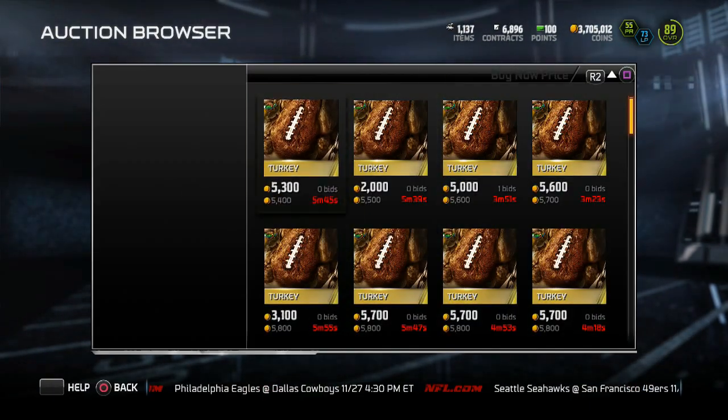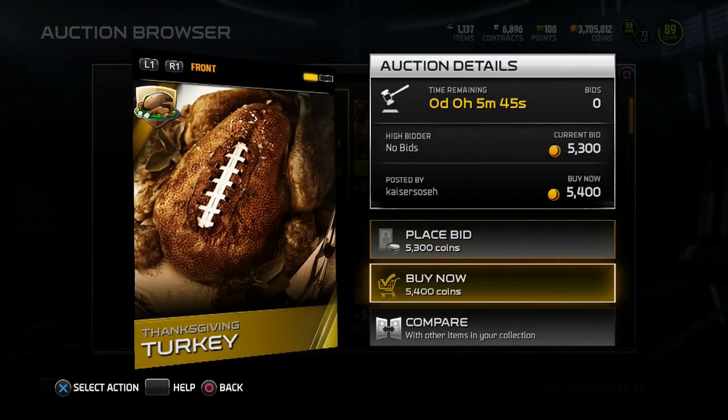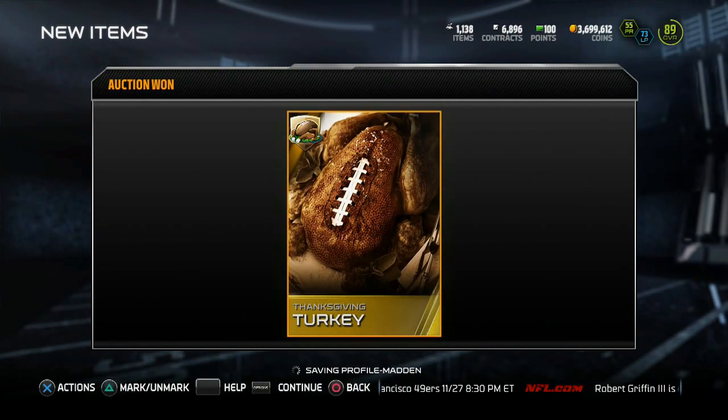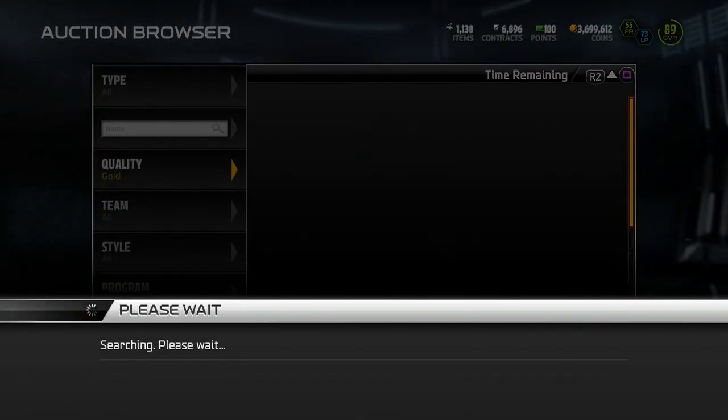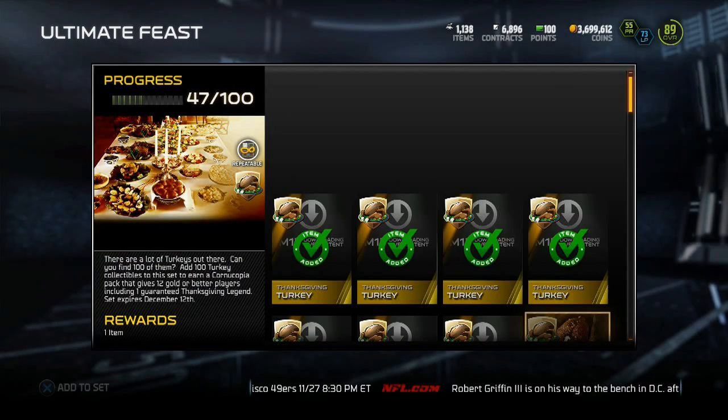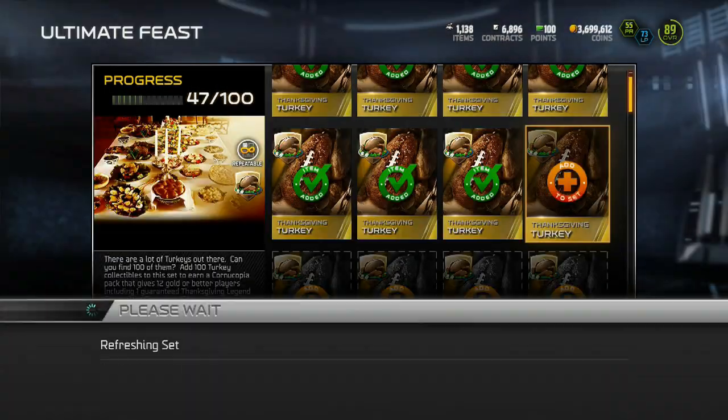Right now just buying these bad boys off the auction block, and I think I'm saving more coins doing it this way than I was just pulling pro packs. But once again, I still believe that if you just pull pro packs, you're pretty much gonna make your coins back if you're trying to do that Cornucopia set, or if you just want to sell the turkeys you get.